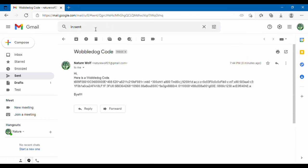So that's how you guys can send your wobble dog code to me. Remember it is naturewolf21@gmail.com — I don't believe it's case sensitive, but just make sure you're typing that in correctly if you do want to send me a wobble dog code. Now let's go back into wobble dogs and see if this works.